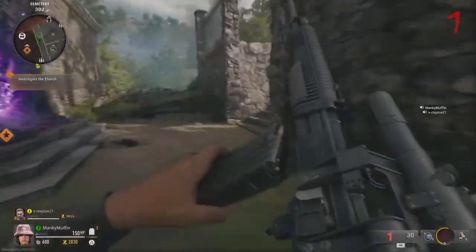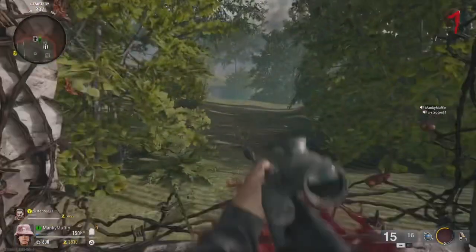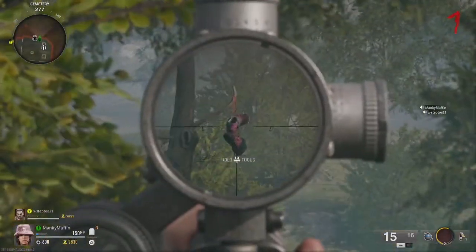The last set of bowling shoes are hanging from a tree right at the back where you get the full upgrade armor.